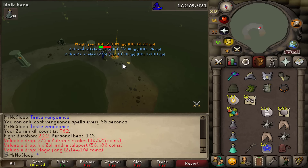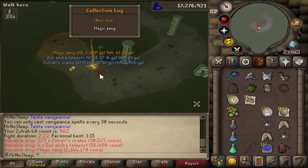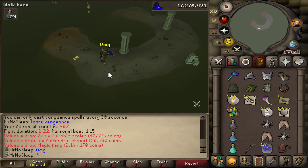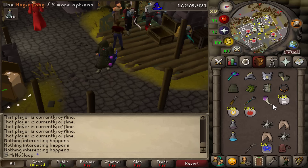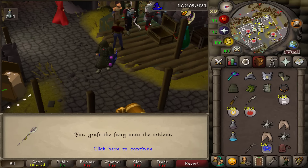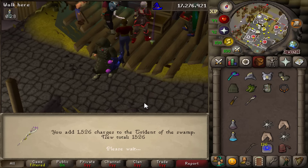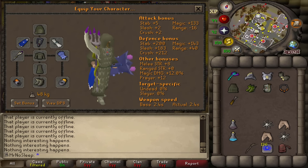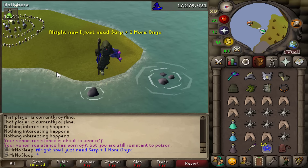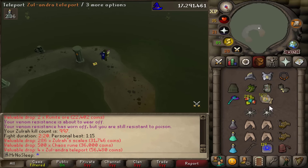Kill count 982 — Magic Fang, ladies and gentlemen! Finally able to upgrade the Trident of the Seas into the Toxic Trident of the Swamp. This is incredible — not only will I hit higher but this thing just looks so much more appealing compared to that blue stick. We're going to charge it up, and the only difference now is we'll be recharging with Zulrah scales instead of coins. I have more than enough scales — about 300,000. We just need a Serpentine Visage and one more Onyx and then I won't have to come back here for a long time.